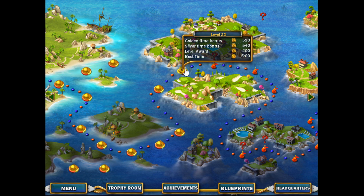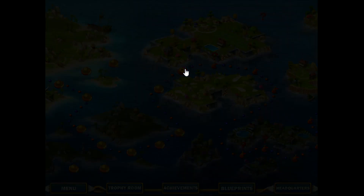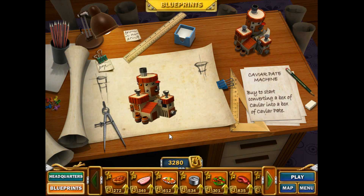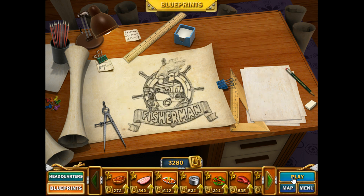What's up folks, Game and Josh here, another episode of Uta Fisherman. Today we're in level 22. Let's get started — we upgraded our caviar pate machine. That's a new machine, actually, we just bought it.